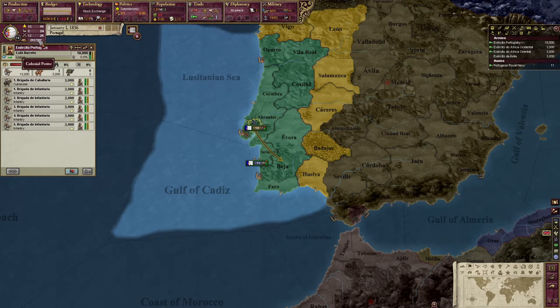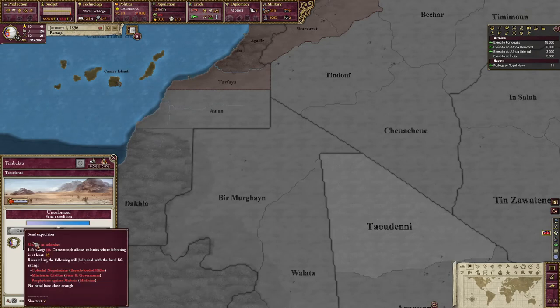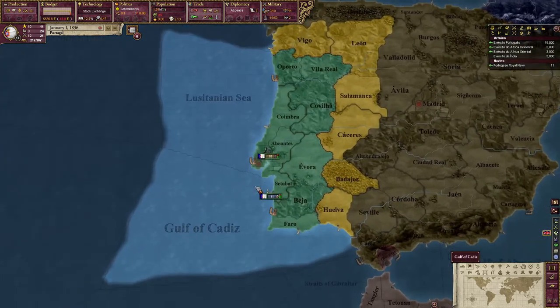We've got our tech set up. The three things we're going to need: we're going to need a lot of colonial power, and to get that we need naval bases and ships. The best ships for the job are the monitors and the ironclads — specifically I think the ironclads are better. So we're going to have to beeline for those techs. And then there are a few techs that lower the minimum life rating — on the expedition side — so you get these technologies and then you can colonize the other regions.